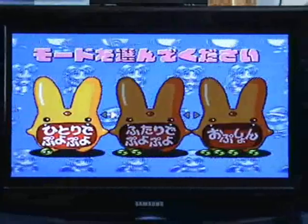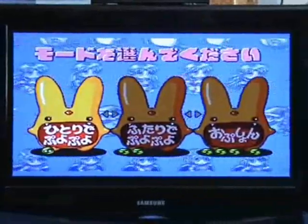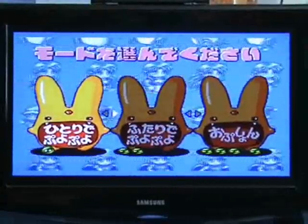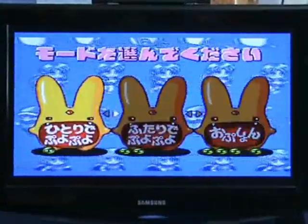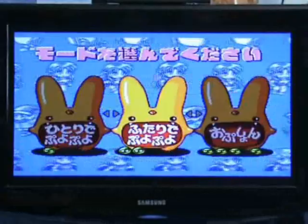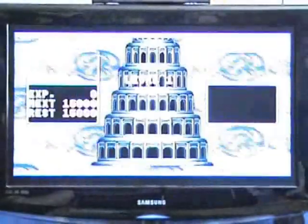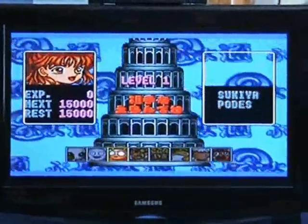The operations guide does help you with the menus here, it does actually translate the menus for you, so it kind of makes you wonder why they didn't just translate the game like they did with Sin and Punishment. Basically the one on the left is the single player game, middle is the multiplayer and the one on the right is the options, where you can choose your timer and difficulty and stuff like that.